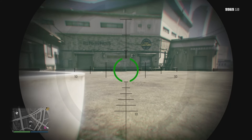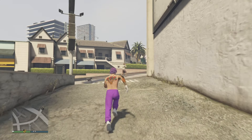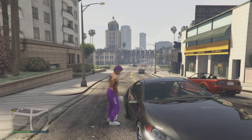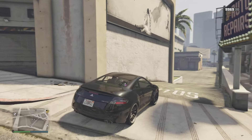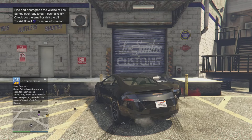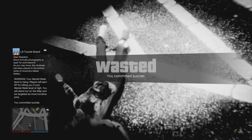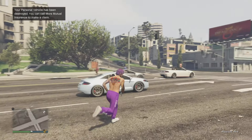Then walk away from the garage so the garage door can close. Now use your sniper to see if the garage door is closed. Now go steal any street vehicle on the street. From here, go park the stolen vehicle behind your personal vehicle. Exit the car and explode yourself with the vehicles.